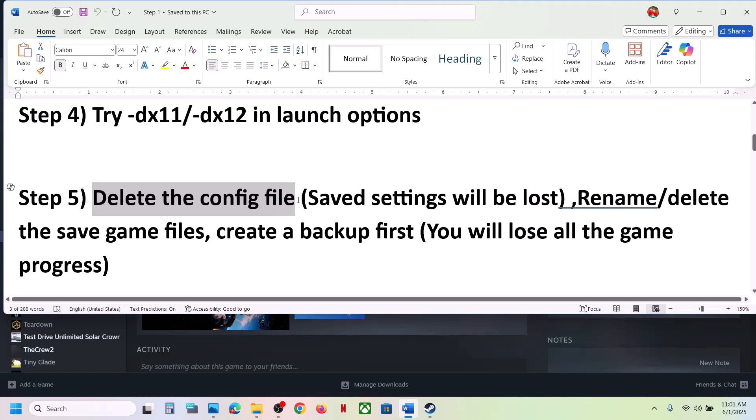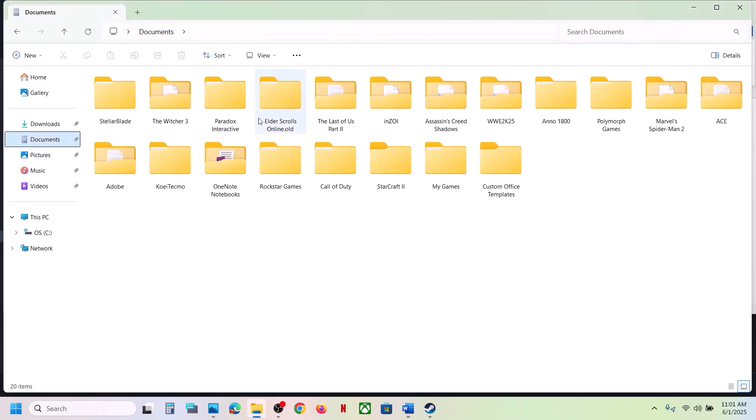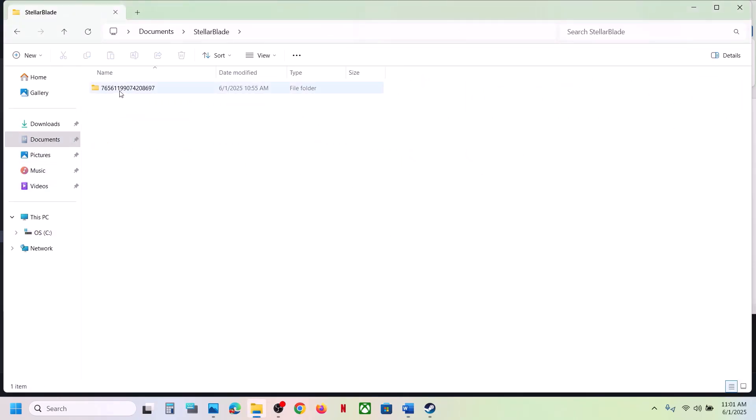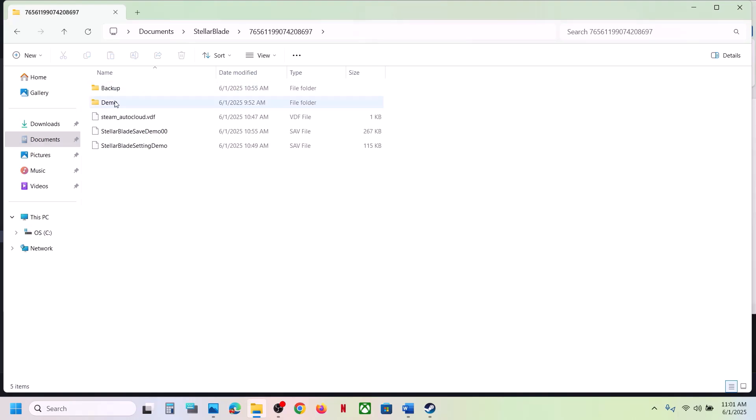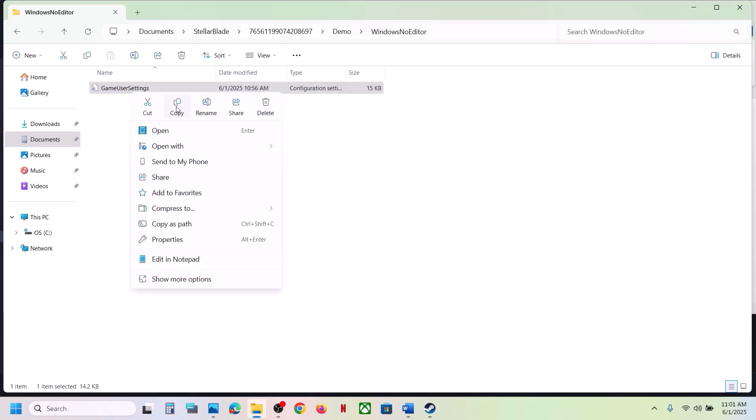The next step is to delete the config file or config folder — but be aware that all saved settings will be lost. To delete the config, go to the Documents folder, open the Stillblade folder, open the Windows No Editor folder, and here you will see the config file. Right-click — if you want to create a backup, create one first — then delete this file and check.